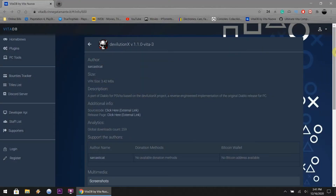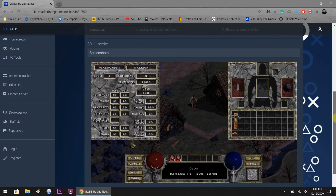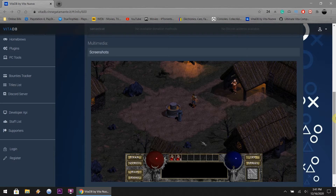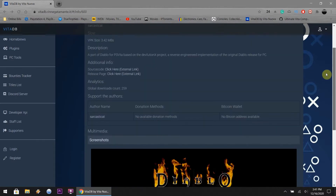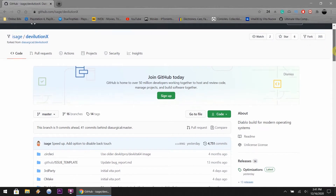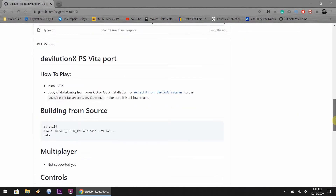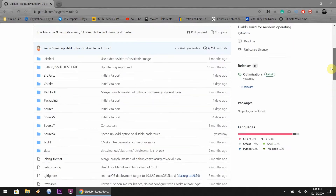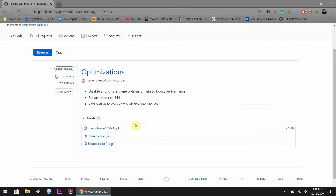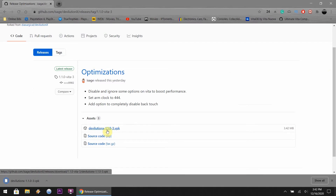From this website, which will be linked in the description below, I'm just showing you a few screenshots of the video game Diablo that came out back in 1996 or 1997. It's a great port, great RPG — one of my favorites. This website also has a readme on how to drag and drop the file into the correct folder. I did not change the name of the file — it's all in uppercase letters and it works just fine. You want to download the VPK file, which I'm doing right now.